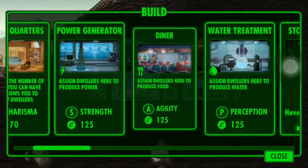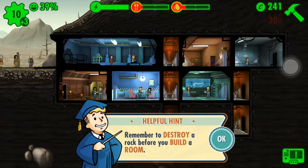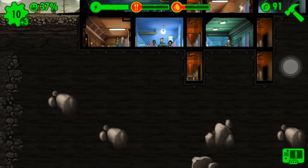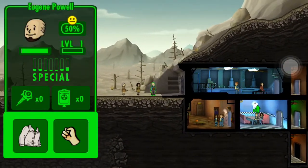Let me do something — first off, let's build another elevator right here. Remember to destroy a rock before you build a room. Maybe we can build the diner right underneath it. I don't have enough caps — just when I didn't have enough caps.